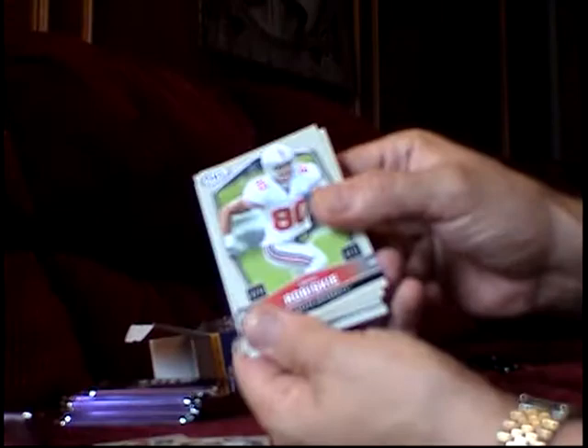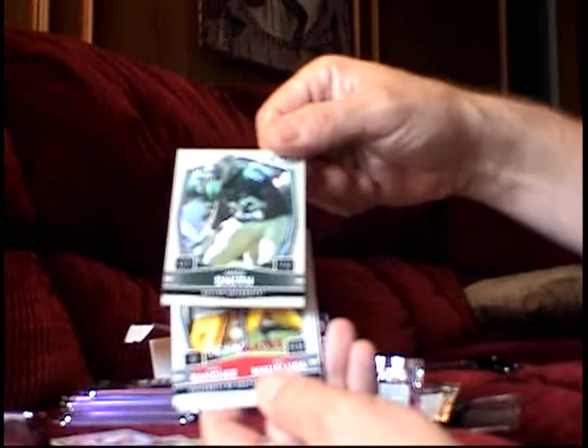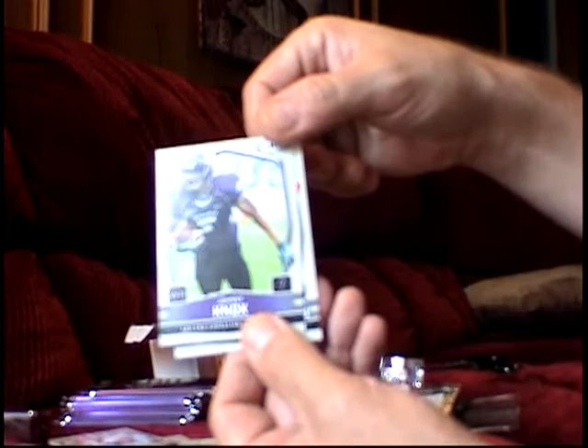Brian Robiskie. There's the man right there — seventy-four million dollar man. Another Glossy — Jason Smith. I like him; my wife's a nurse and she took care of his dad when the draft was going on. I told her to get me an autograph but I haven't seen one. Mark Sanchez, Ray Maualuga. Johnny Knox — it's not Johnny Knoxville, Johnny Knox. There's Wells and Laurinaitis.